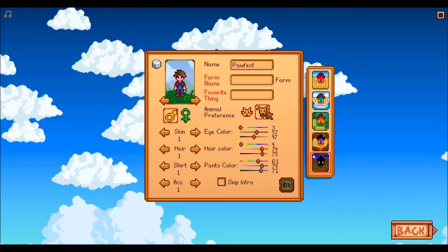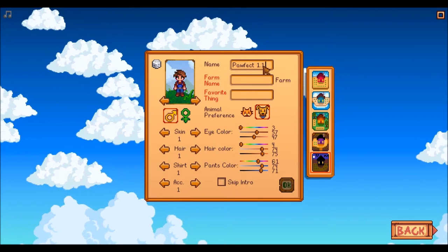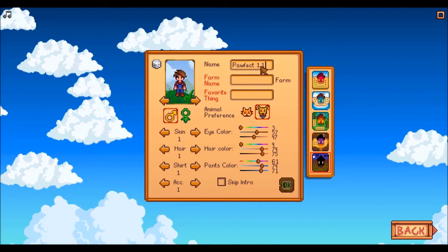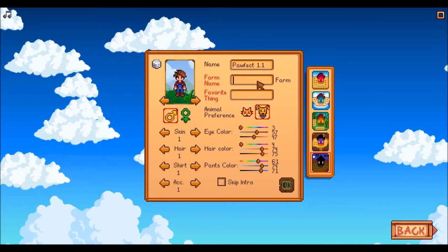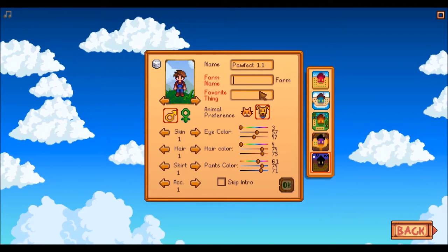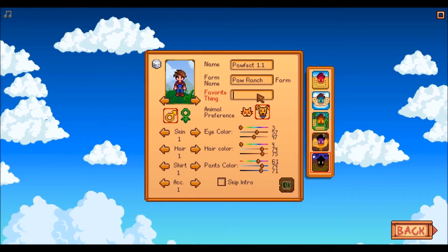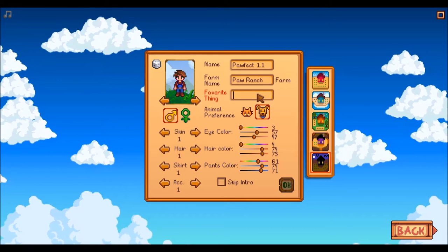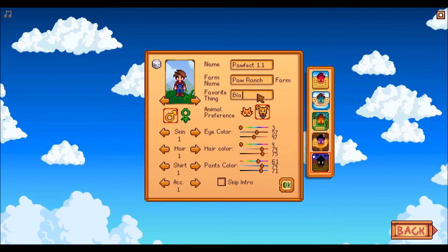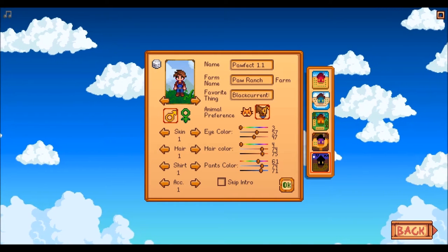So let's get stuck into it. It's Porfex 1.1, only because I've made a series previously on version 1.0 and just to distinguish. We'll call our farm Poor Ranch Farm. And our favourite thing — we had doughnuts in our last series, so let's go with a drink. We'll go Black Currant, that's kind of what I like as far as the cordial goes.